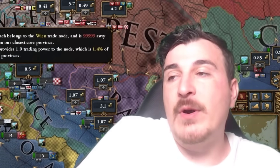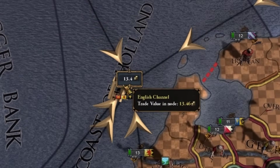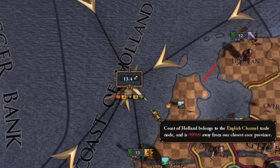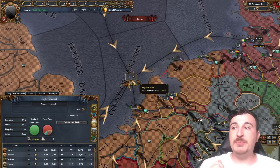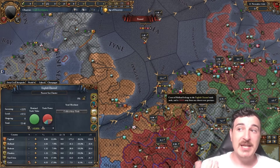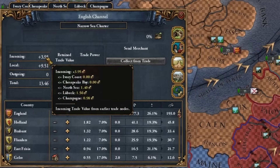What does that actually mean? Well, end trade nodes are nodes in which you get trade filtered from other nodes and there is no outgoing flow of trade, meaning whatever is produced within the English Channel stays within the English Channel, plus you also have trade coming in from other nodes.